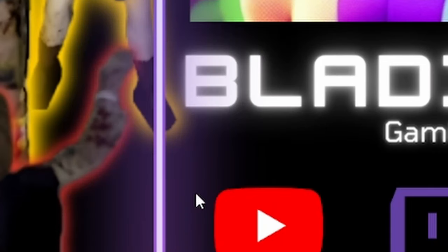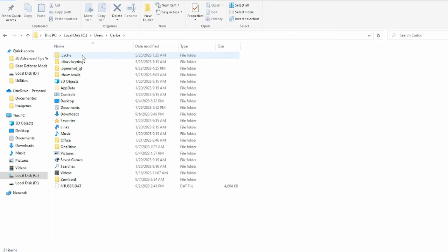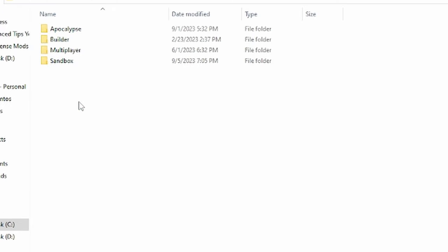First, ensure the game is not running. Open your Windows Explorer and go to your Windows user folder, typically located on the C drive. Inside your user folder, look for a folder named Zomboid. Inside that folder, you will find an icon labeled as saves. Click on it to access your saved games, sorted by difficulty settings.